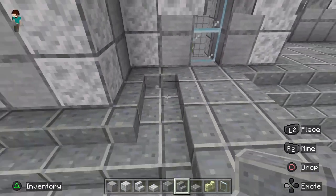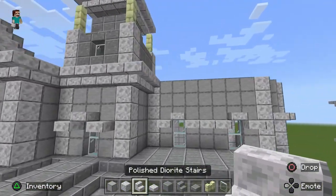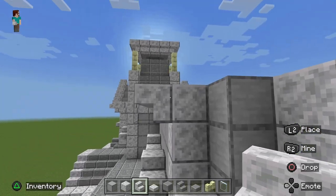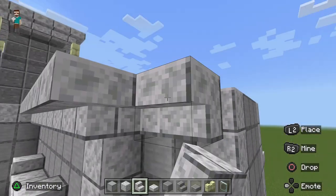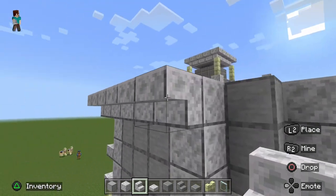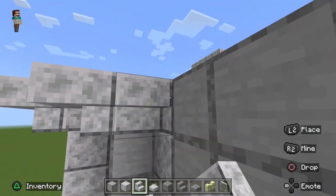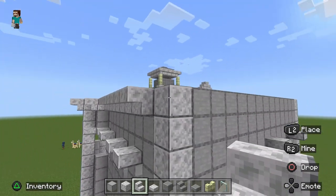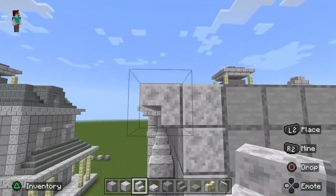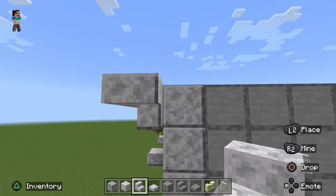Wrap this little end piece around for a finished look. Now we're going to finish the trim around the outside of the top part of the house. Take your upside-down quartz stairs and wrap them around everything we've built so far to give it a Victorian style, all the way around the house connecting into the back side of the dining room. Once done, we're pretty much ready to start putting the roof on.